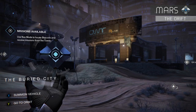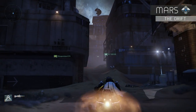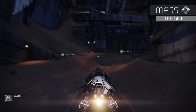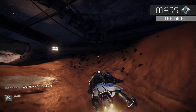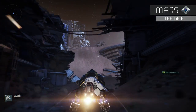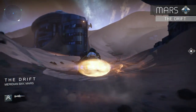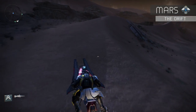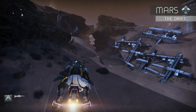Head back out to Buried City — facing the front of the Araphel Transit building, go to the left. There's a path that leads up to the area called the Drift. Go around this building and there'll be a larger ledge to the left. Follow this path uphill, and once you reach the dead tree at the top, you'll see the dead ghost on one of the branches.